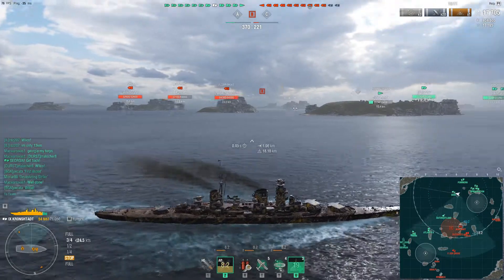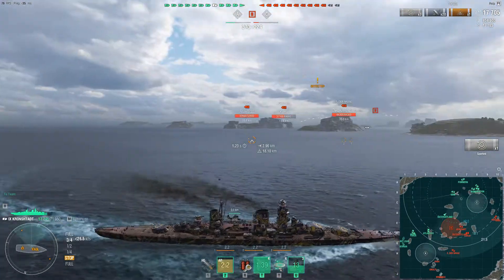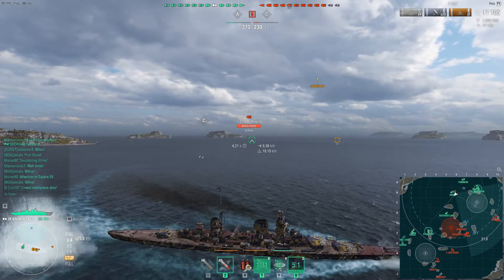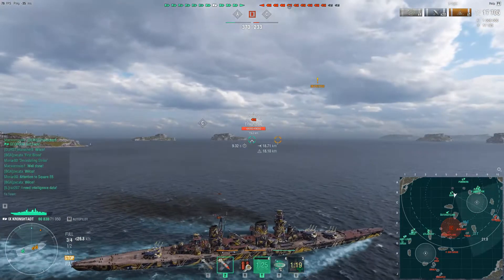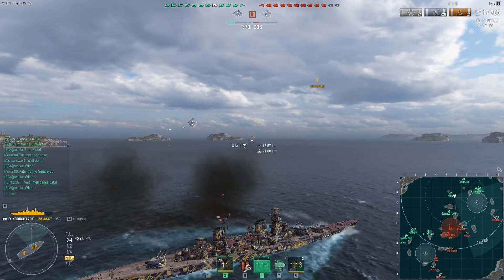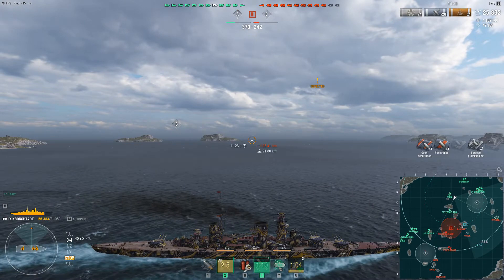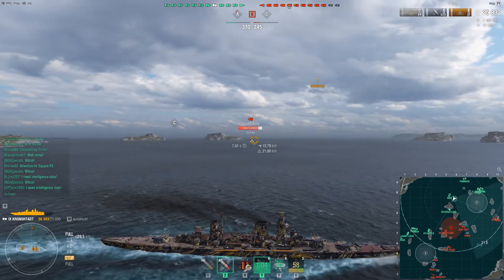We're trying to go in the opposite direction for some crossfire. There's the Nagato — AP is loaded. We pop the all-important spotter plane for the 18.9-kilometer shot. Our shells are quite monstrous; he doesn't appear to be moving at all, so we shoot him right in the middle of the ship — he's broadside and we can penetrate his armor belt even at this range. The enemy team is two ships down. That was a tasty salvo — five hits at this range.